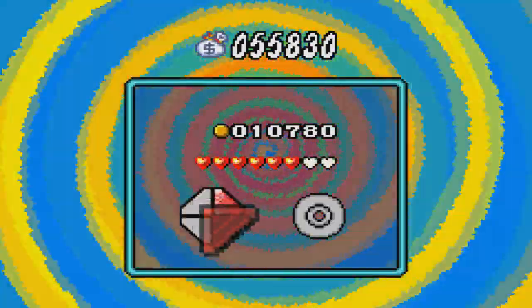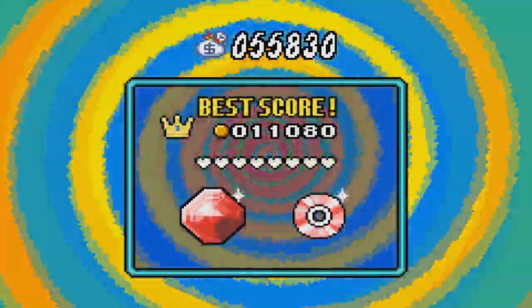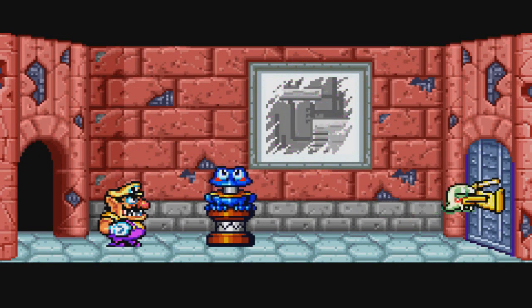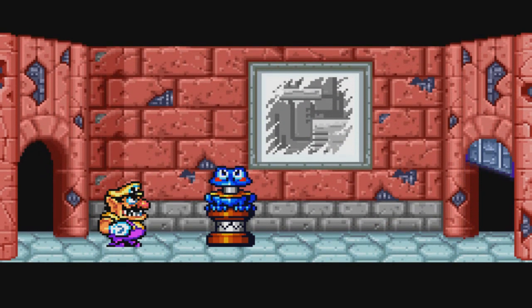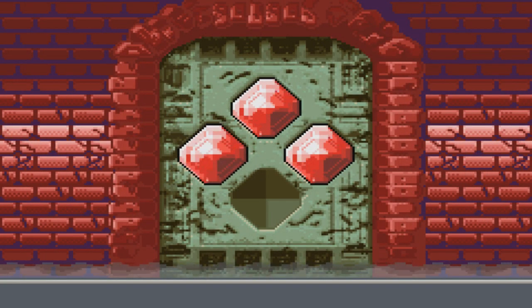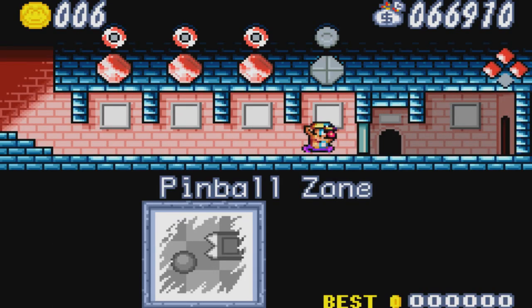That level was cold — it was cold in many ways. But hey, we got everything we needed. We got the key, we got the stone, we got the CD, and we got the gold crown. That could have gone a lot worse and I'm glad it didn't. It's weird to see a red stone come from such a blue level.